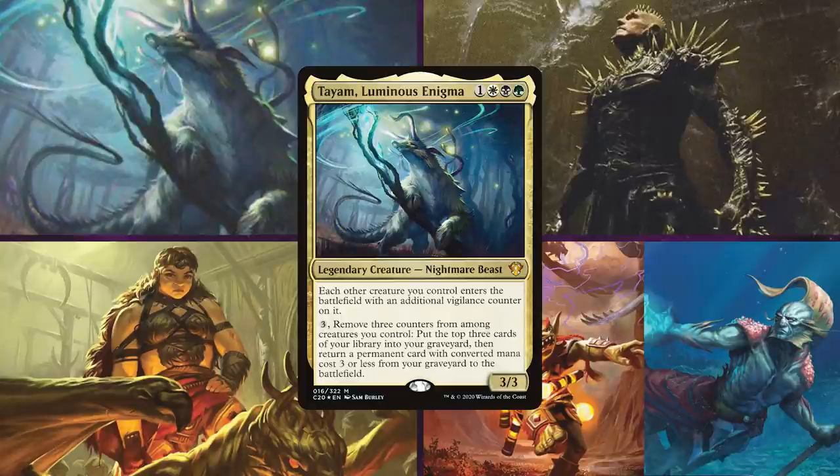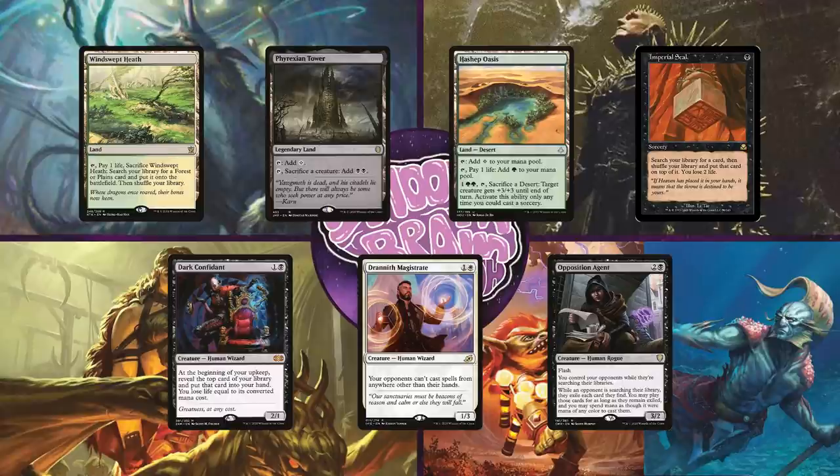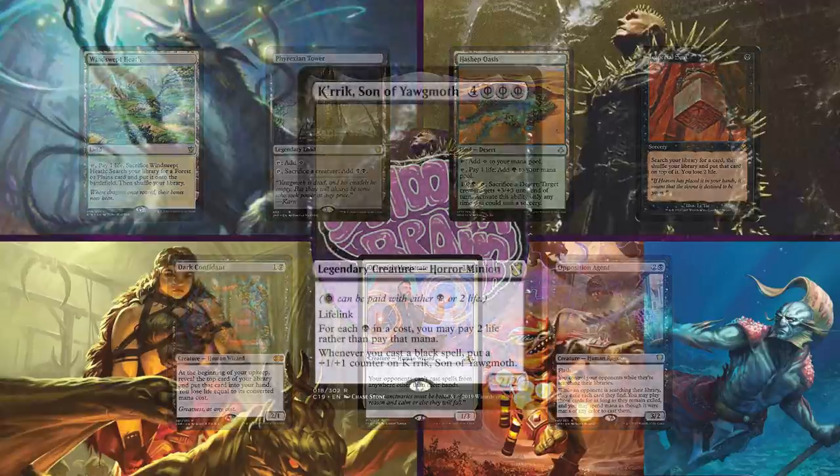This is an Abzan deck that focuses on getting out a Devoted Druid combo to make infinite mana, mill his entire deck, and then get a win from there. But he also plays a lot of creatures, so if the game does get too slow, he could eventually win by beating face. He keeps an opening hand of Windswept Heath, Phyrexian Tower, Hashep Oasis, Imperial Seal, Dark Confidant, Drannith Magistrate, and Opposition Agent.